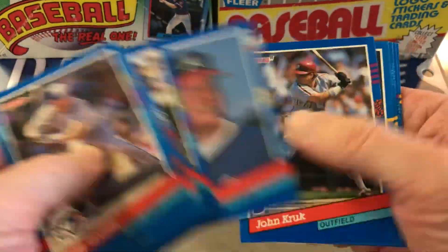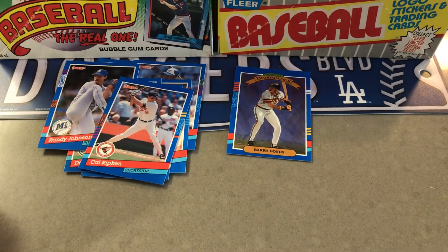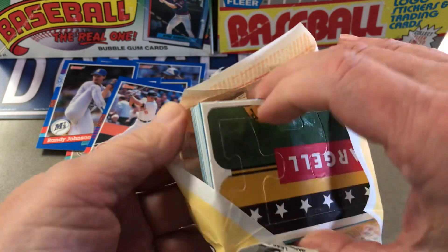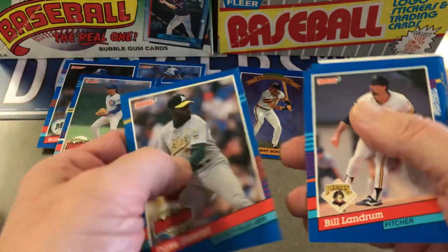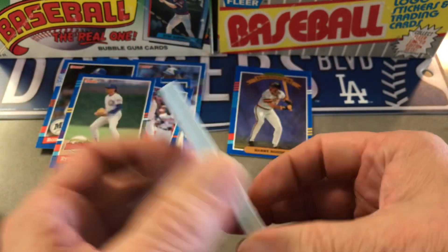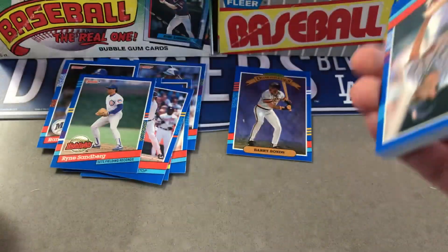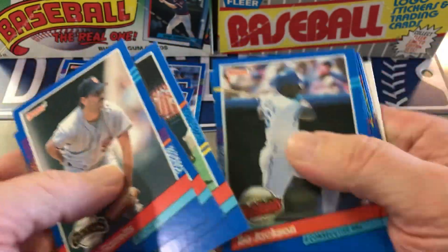Randy Johnson again. Cal Ripken. So these boxes are actually pretty cheap because again, you know, they made a lot of them and it's not the most popular. Sandberg. Ron Gant — I like to keep out all the Diamond Kings. There's Bo Jackson.